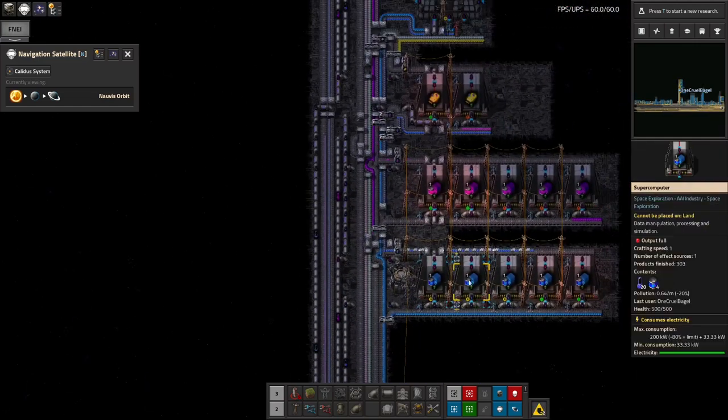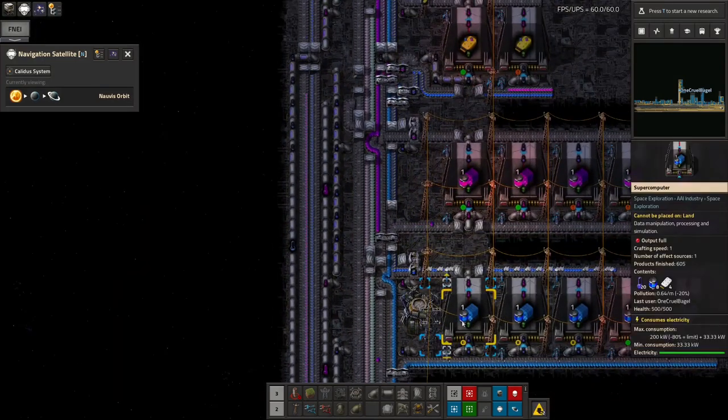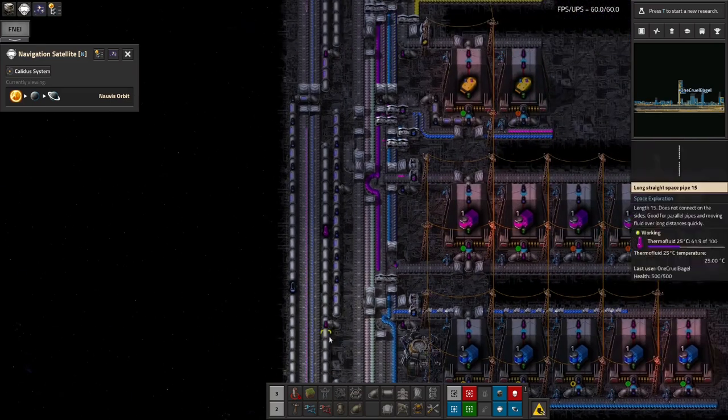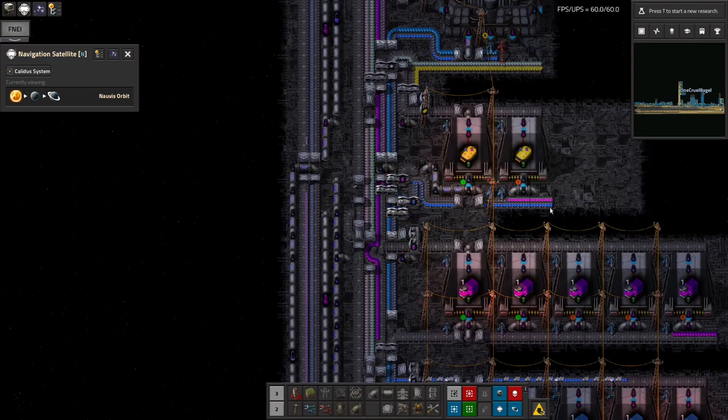That's going to need another set of these to turn the green science cubes into green science cylinders. I'm going to have them on a flag sticking out this side. Then we can feed all three of them in here on a second belt coming along here. Eventually we'll have a fourth type on here as well when I do the energy science.